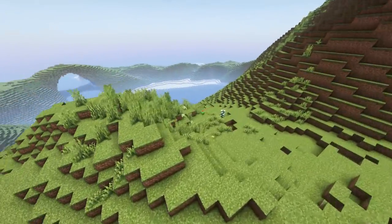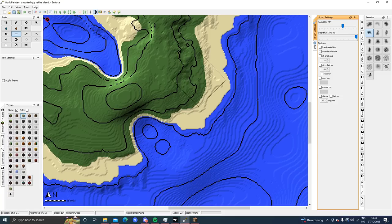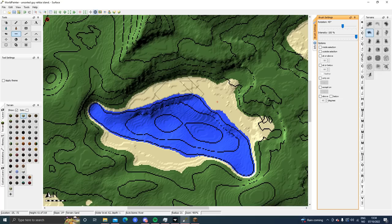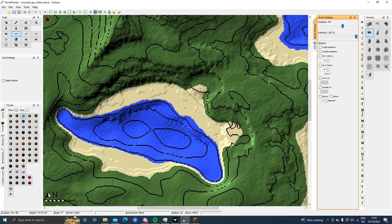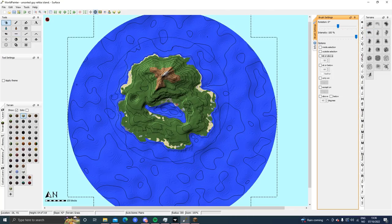It would be fun to also have some pathways up here in the mountain, maybe going around. I'll use the flattening tool — pretty extreme flattening in certain places — and this is looking nice. Let me try and make a pathway up here in the mountain. I've made like a path here you can walk on. I want to keep doing that — making some potential walking paths and some flat areas that you can maybe build on.